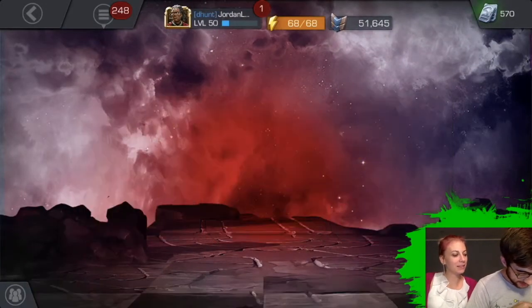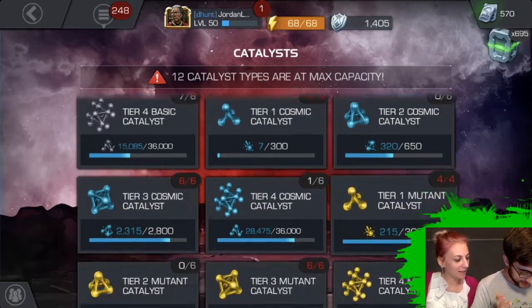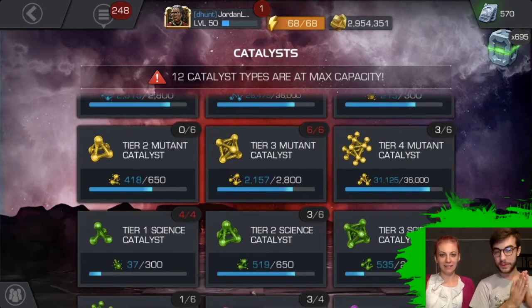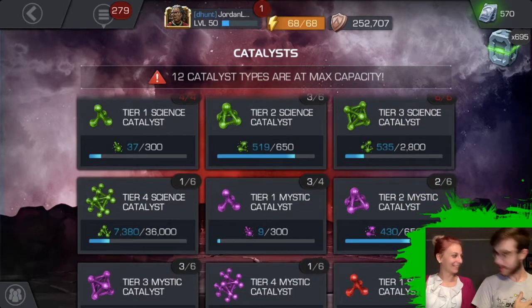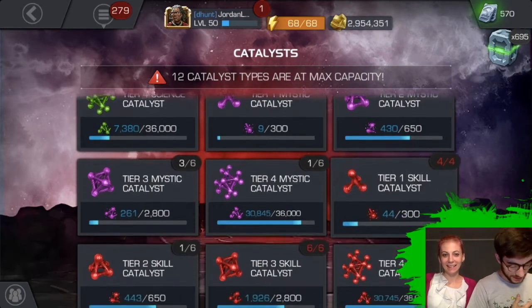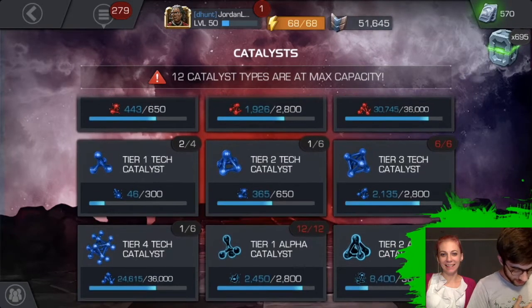I think you need Cosmic and you need Mystic. Well, I probably need everything. I got one Cosmic and my three Mutants. You only have one Cosmic? Yeah. You're the one that has like two Cosmics, right? I have three. You have three Cosmics? Damn. Yeah, and I have one Science, one Mystic, zero Skill, one Tech.